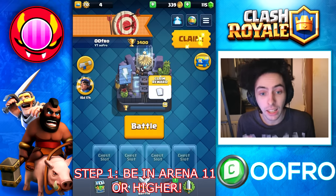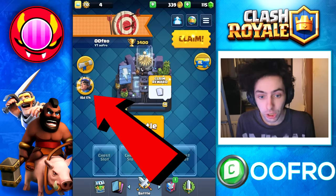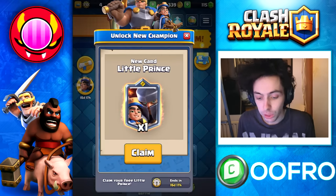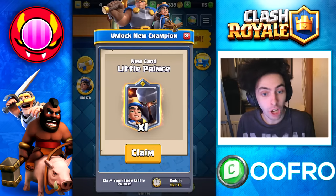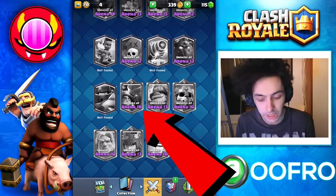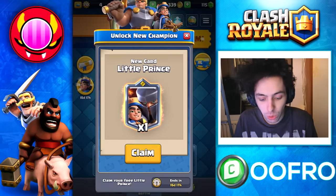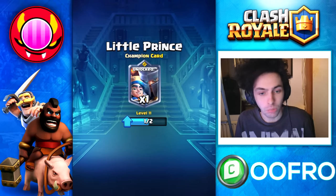The way you get this champion 100% for free is you have to be in Arena 11 or higher. Once you are in Arena 11, you get this icon appear on your screen. If you click this icon, it will give you the brand new champion for free. You guys can see on this account it says unlock at Arena 18 — that is the brand new champion. I'm clearly in Electro Valley but we are going to claim it here and boom, unlocked.